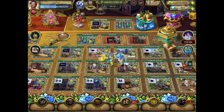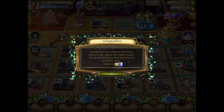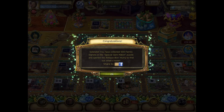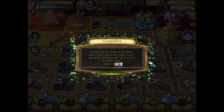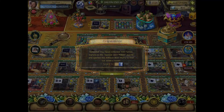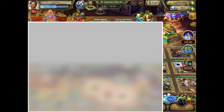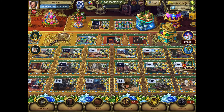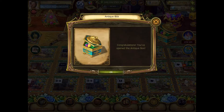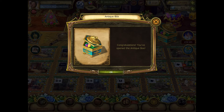Get rid of these. Alright, splendid. You have collected 500 family signets in the special gem match puzzle and opened the antique box. Okay, let's hurry to find out what's inside. There we go. Congratulations, you have opened the antique box.